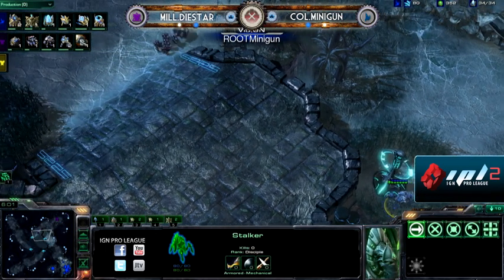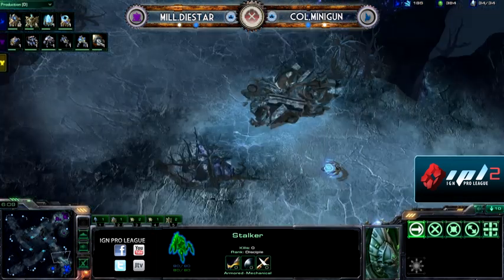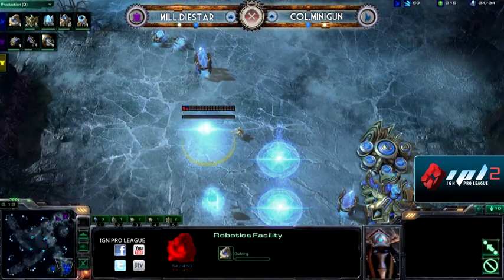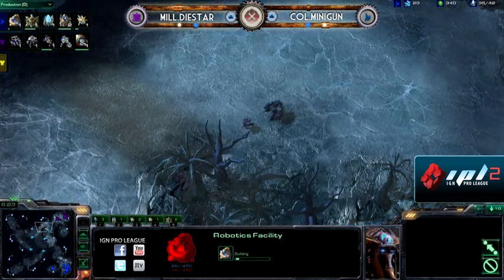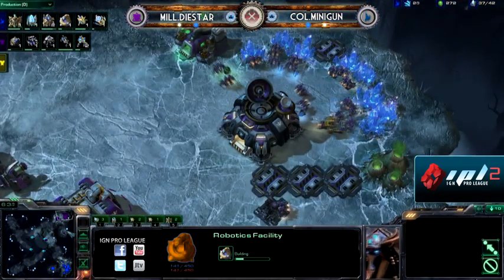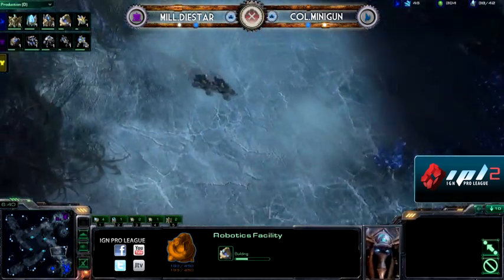The Protoss is controlling the Zerg Xel'Naga Watchtower, so he saw that coming. Protoss is gonna have to be very careful because it's pretty obvious that Protoss has no interest in winning in the early game. He wants to win in the mid game and late game, and Terran is basically taking advantage of that. Interestingly, when he sees the marine marauder walking up, he throws down a Robo — that's a very long build time building — so he must be very confident holding this. He's gotta be careful though.